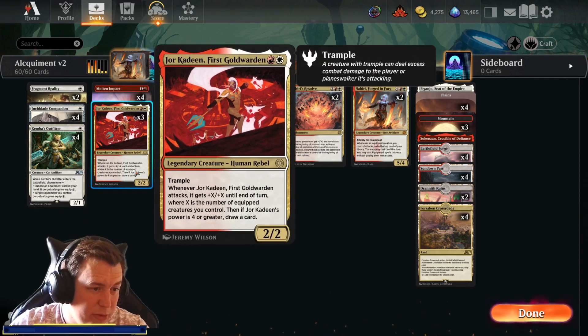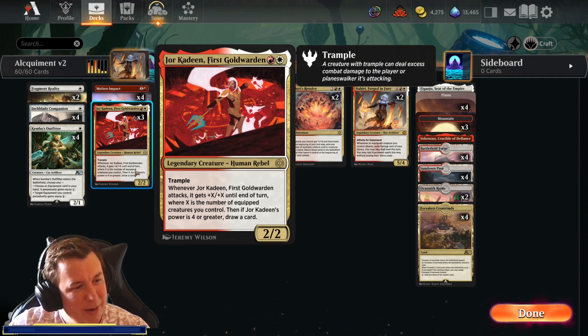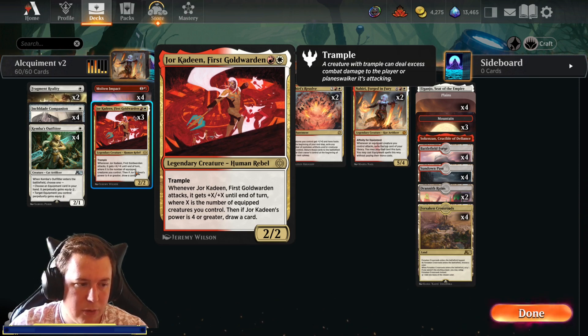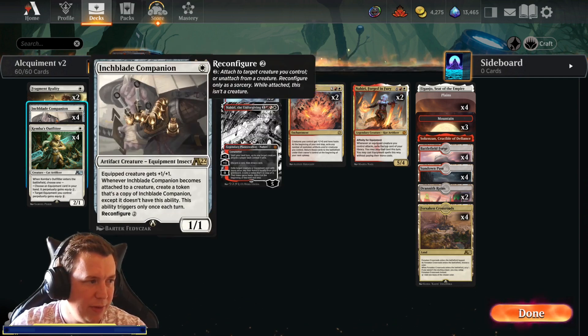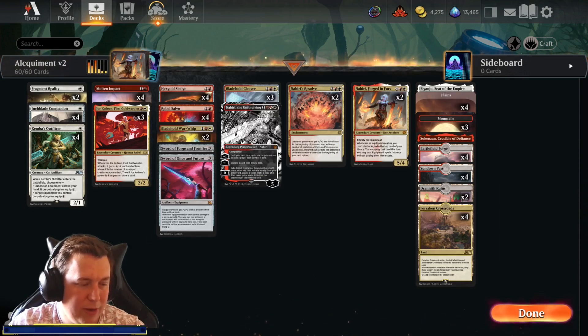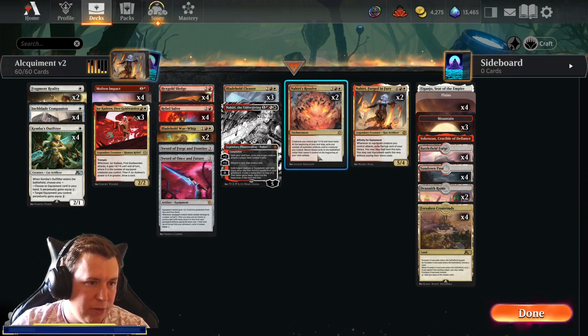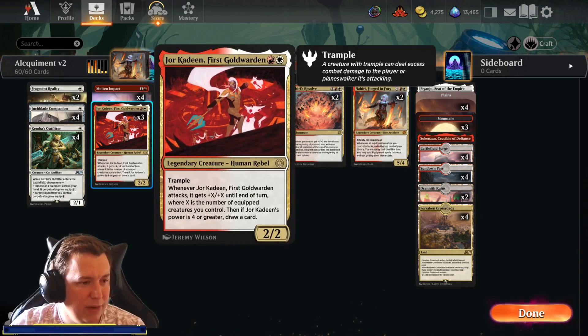We're running Jewel Kadeen, First Gold Warden — a red and white Legendary Creature Human Rebel 2/2 with Trample. When it attacks, it gets +X/+X until end of turn where X is the number of equipped creatures you control. Then if Jewel Kadeen's power is high enough, draw a card. Basically if we equip Jewel Kadeen with anything that increases its power at all, it will always draw a card on attack, which is very nice. Any of our equipments apart from War Whip will increase Jewel Kadeen's power when attached, and if we have the Resolve that increases power too. It has Trample, so we can stack all our equipments on this as a finisher.